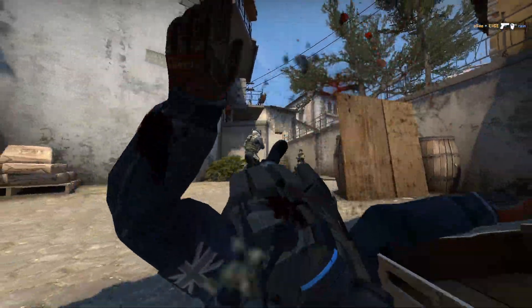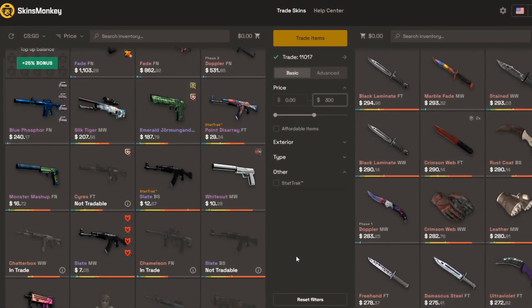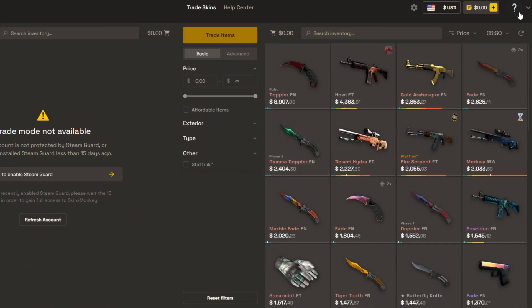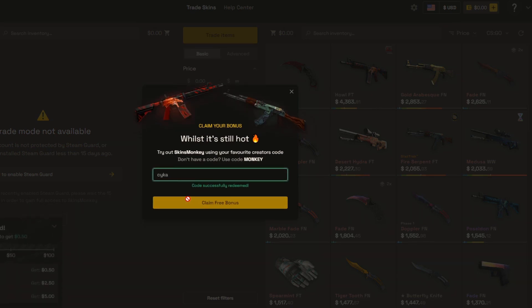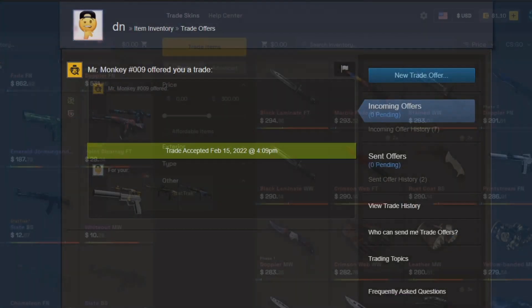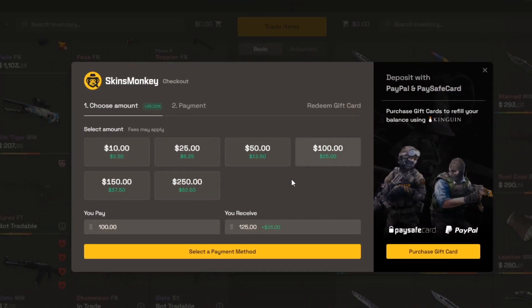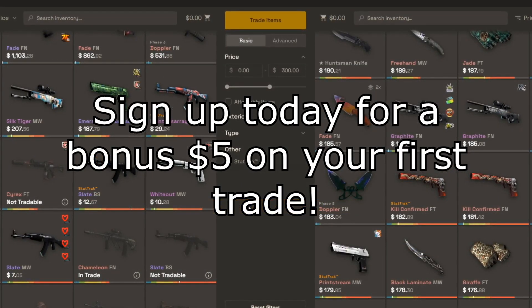Before we get into it, check out the sponsor, SkinsMonkey. SkinsMonkey is a CSGO trading site where you can find great deals and really fair prices to trade your skins. Once you go to their site, you can activate a bonus by going to your profile and entering the Suka promo code for up to a $5 bonus on your first trade. Just choose an item and you'll get sent a trade offer — all you've got to do is accept. If you're looking to buy skins for real money, you can easily deposit on SkinsMonkey and get a bonus 25% balance anytime you put in money. They've also got all your basic payment methods including crypto, so be sure to sign up to SkinsMonkey today with the link in the description.